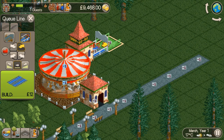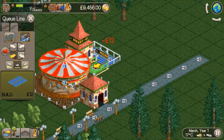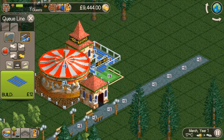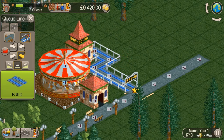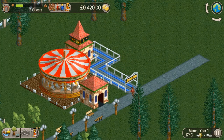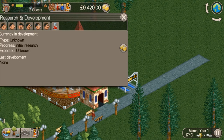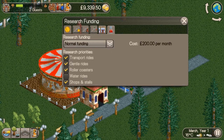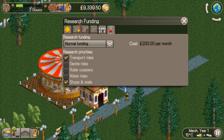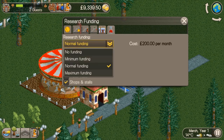I've just realised I need to get my research going. What I normally do is research the shop first, because you get the information store to start with. I always go for the information store to start off, because once you've got the information store it does rain in this and you just sell all of the umbrellas for a high price. So you've got fruity ices, got the burger bar, got drink stall, got the toilet.